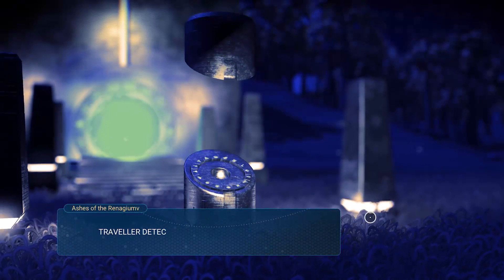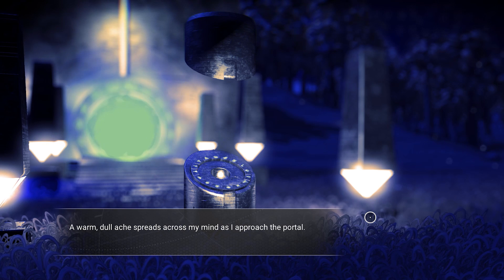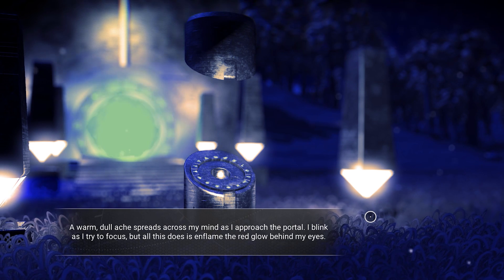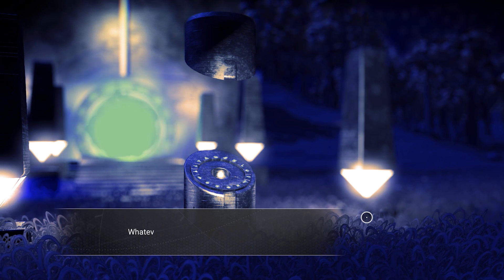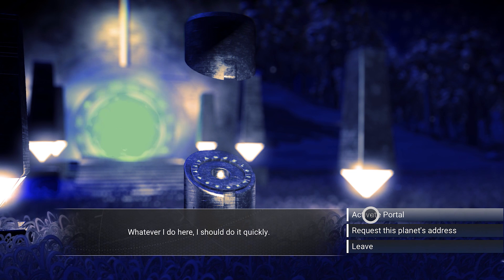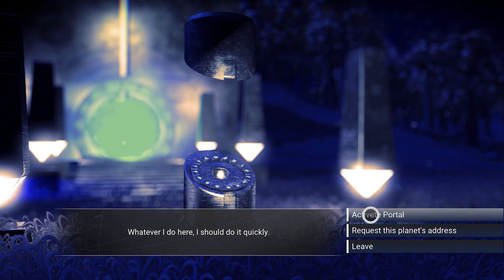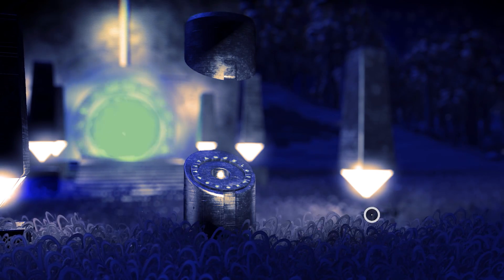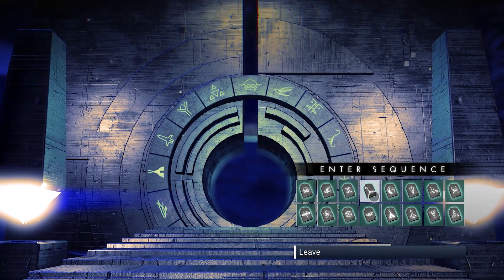This next ship — both of these are in Euclid. Even if you're in a completely different galaxy you can get to Euclid using the featured bases. Just go to one that is located in Euclid, or join the game with someone in Euclid, build a base in a system next over, save, and you've got a base to teleport to in Euclid. Happy days — then you can just portal here.